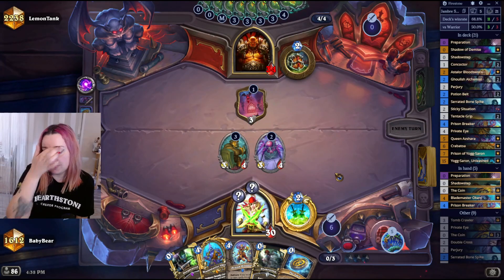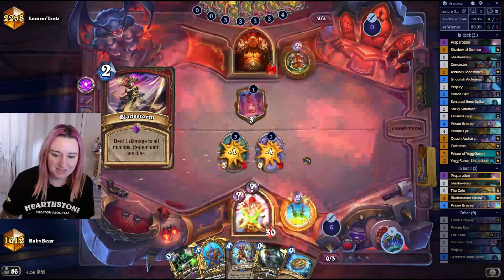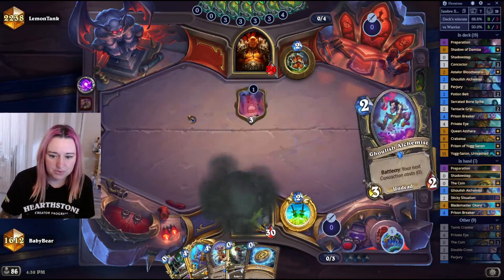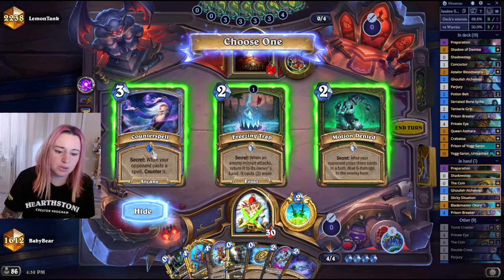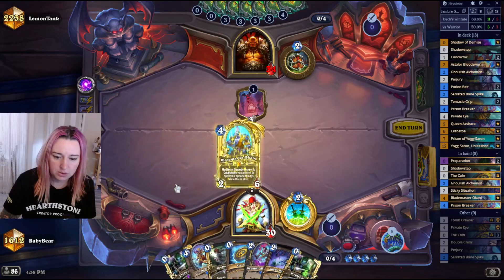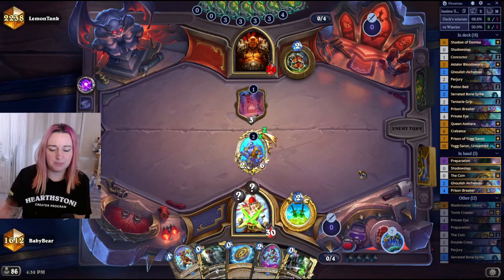We got Perjury and Double Cross so we're gonna draw some cards. It's a bit awkward next turn — we might just set up Okani for minion. Two 4-health minions — that's not great. From Double Cross: Perjury — what are we getting? Counter Spell, Freezing Trap, or Arcane Denial. I'm gonna go Counter Spell. And we'll go Okani for minion — so it's blocked in every way. We can Prep a Sticky Situation.